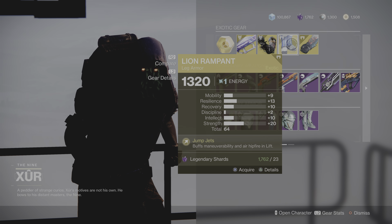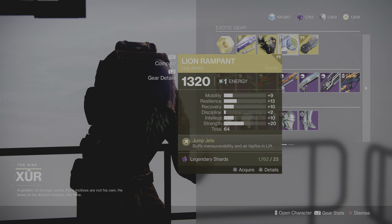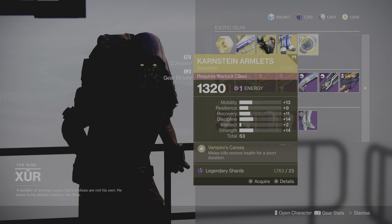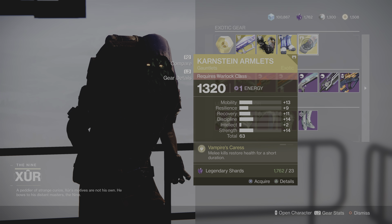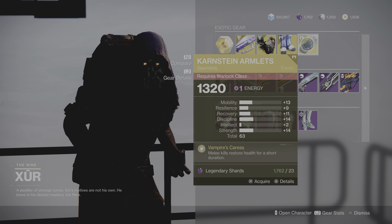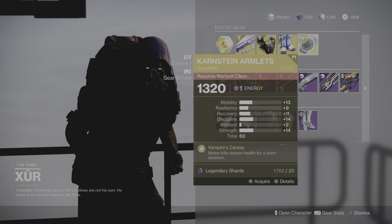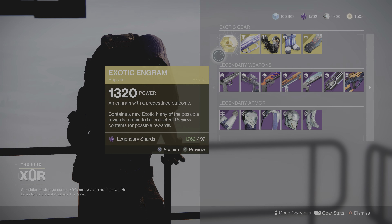For the Titans we got the Lion Rampants at 64 with strength and resilience, and the Cartesian Armlets. For the Warlock, 63 with strength, discipline, and mobility. Alright, let's move to the weapons.